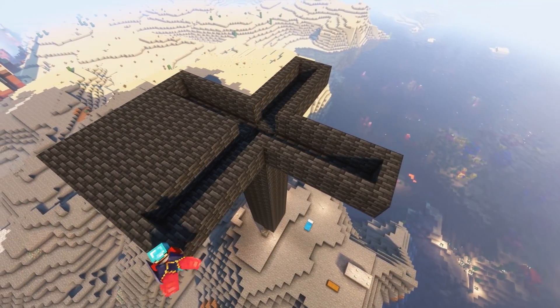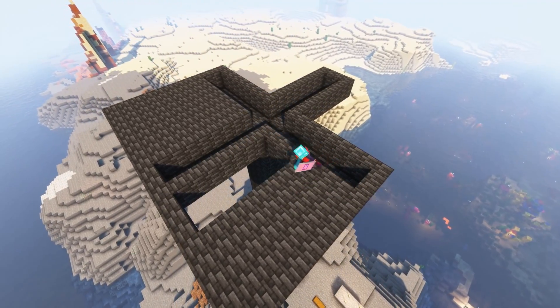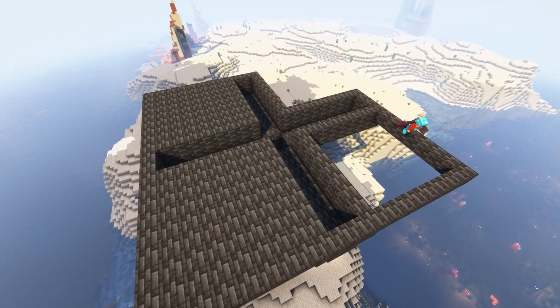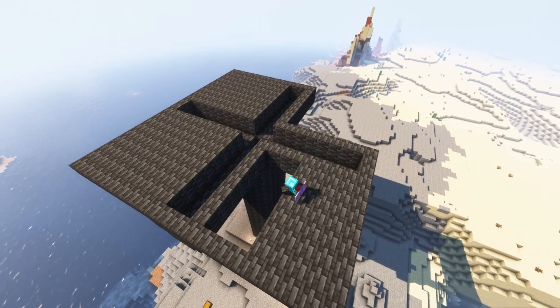So at this point in the build, you can sort of see things are starting to take shape. The platforms I'm building right now will serve as the spawn room, and the mobs will eventually fall into the trenches, which will have water flowing through them. It'll all make much more sense later.